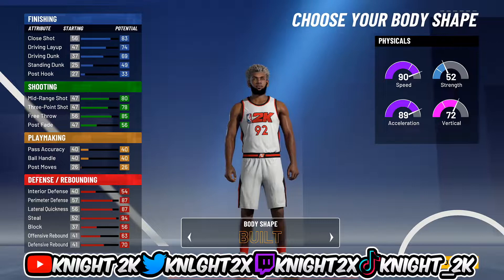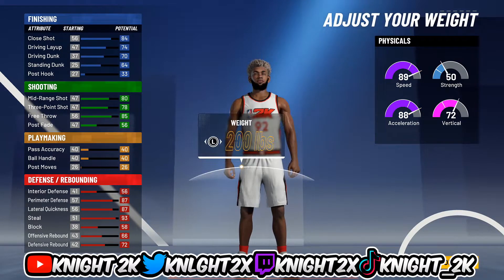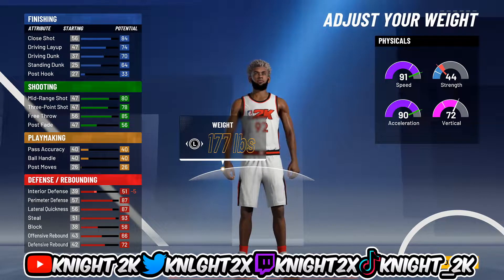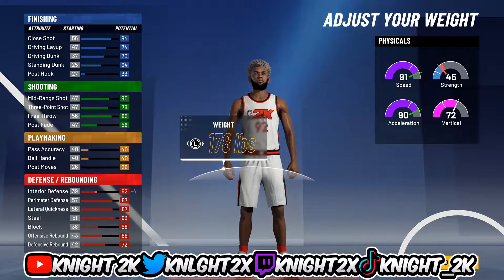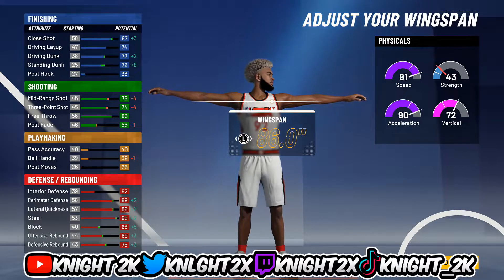Body shape doesn't matter — I think I went with burly or built, one of them. You have to go six-foot-five. Most people's instinct is minimum weight, but let me show you something: at 177 pounds, interior defense is minus-five and strength is 44. Go just one more pound up to 178 and it's minus-four for interior instead of minus-five, and strength goes from 44 to 45. It's just one point, but it's all the small things that add up — and it's free.